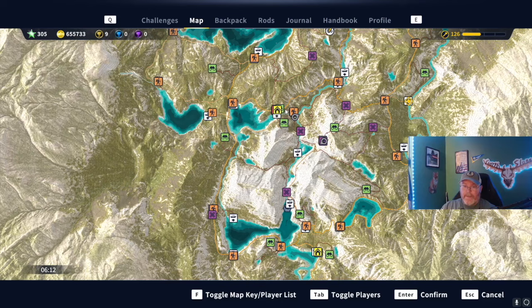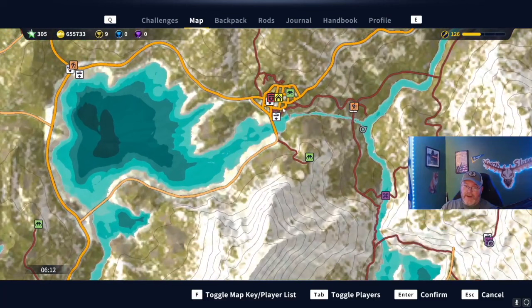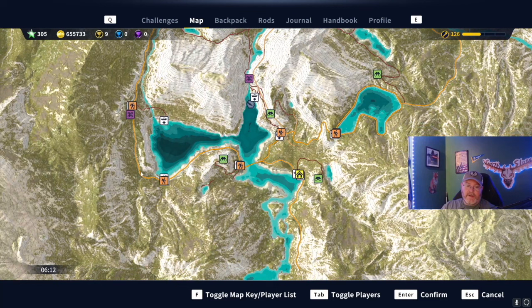Then start heading south. Fast travel there, summon your car, head south all the way down, and when you get to the southern outpost pick up all of those missions. At that point you have all missions picked up from all three outposts, so if you want to go do a little fishing it will at least count toward a mission.